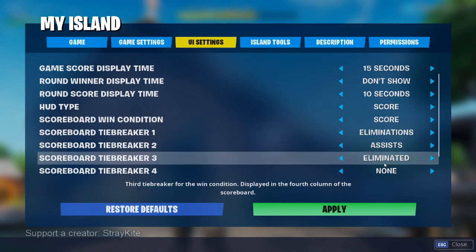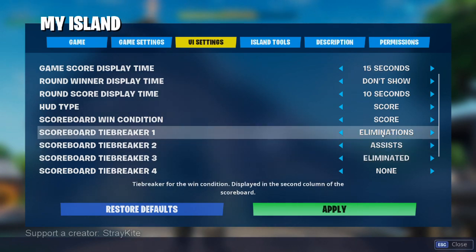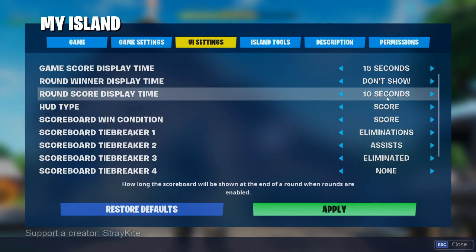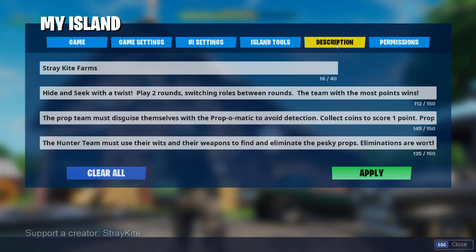The other three win conditions I put up here just so that people can see who did what and how well they did, but they also actually work as tiebreakers — something to be aware of when setting up your game. So the team with the most eliminations would win if the score was tied, and then assists and on down the line. And then the last thing in here is to go to your description and name your map whatever you like and describe how your map functions.